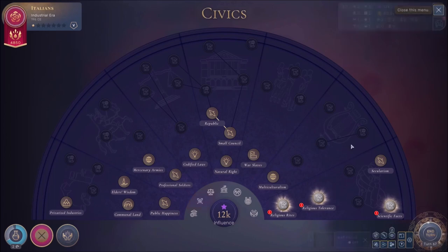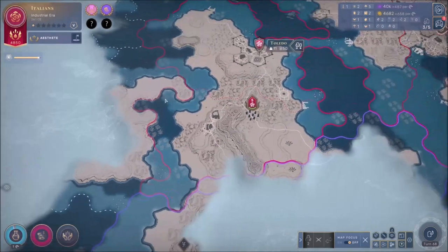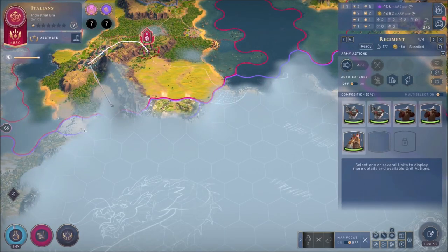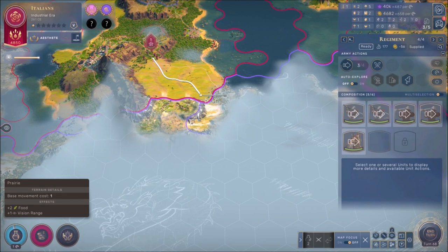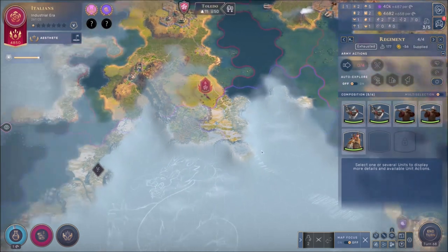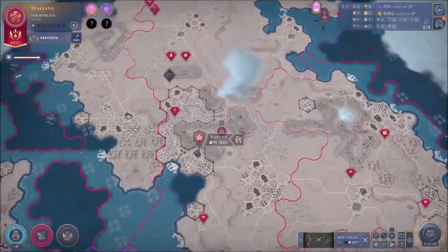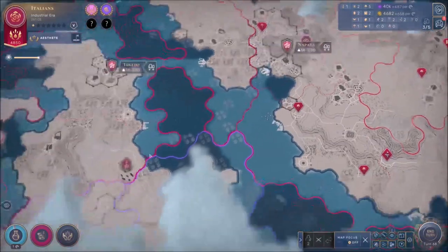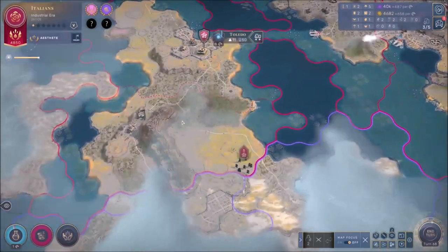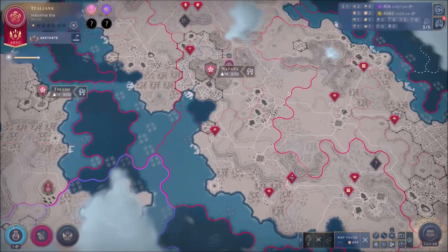Next turn we're going to have chivalry done. We're going to keep exploring — this unit doesn't want to follow the road, that's fine, just go towards there and explore a little bit more. And that's pretty much it — we're going to end the turn here boys. We did a lot today, entered the industrial era well above everybody else, and we have our first city on the new continent. Remember to leave a like and subscribe — I'll see you guys for the next one, keep it easy.